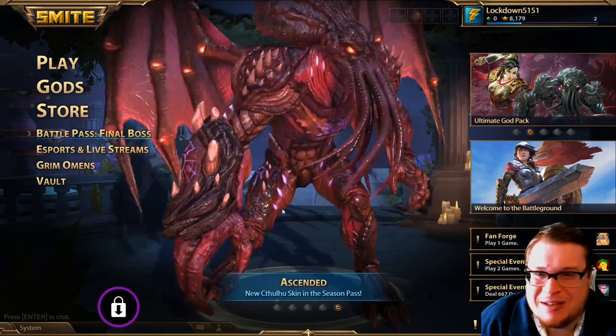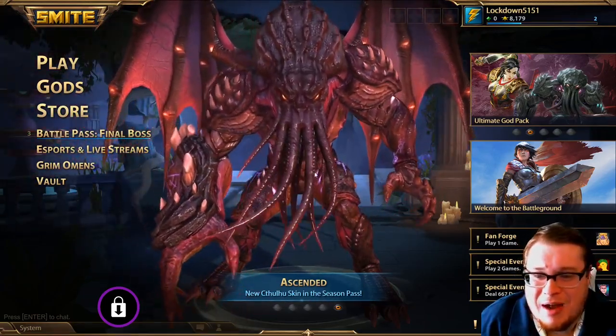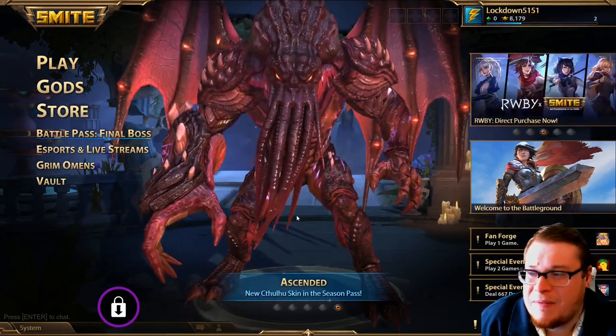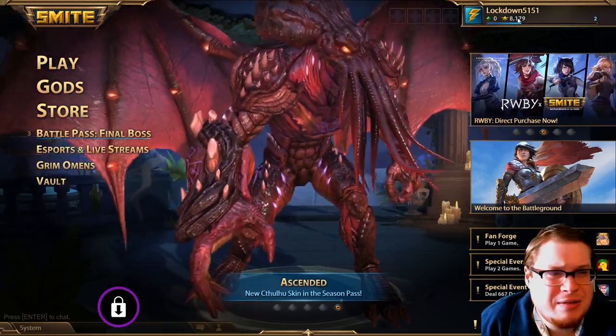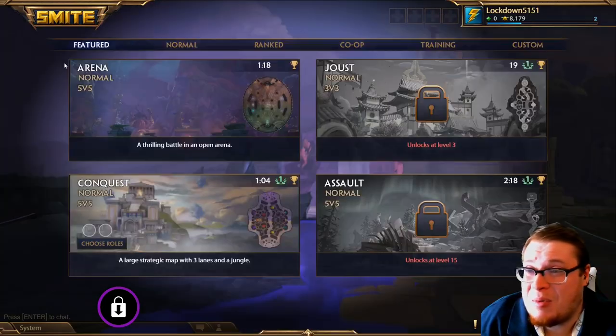They added a Cthulhu skin — I'm a sucker for it, what can I say. He costs money and stuff, but I think I can get him if I earn like 9,000 coins or something, which shouldn't be too bad. I can get like the basic skin, so we'll see.